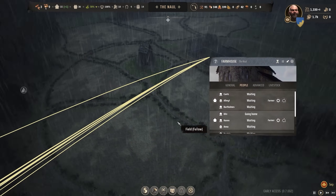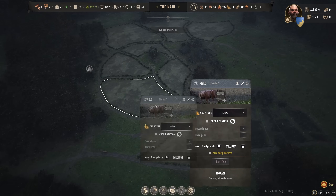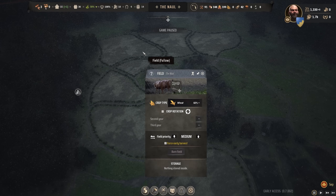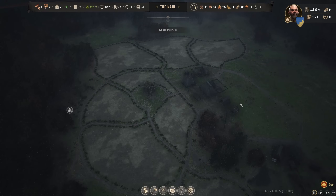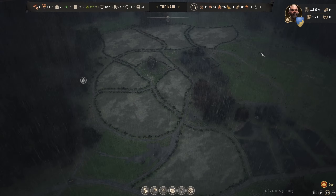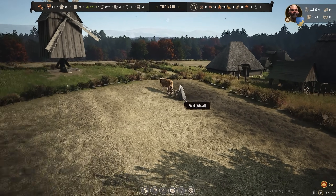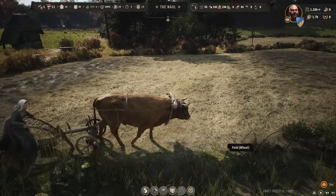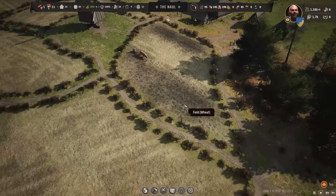It's September right now. We have a bunch of families on this but they're all just waiting, and oh my god - I know why they're not doing anything. I never assigned the fields! I'm so sorry. Right, wheat - let's get these to be wheat. All these inner fields can be wheat, we'll leave that one empty, barley on this one and barley on this one. We should have some jobs now. Oh hey, we've got action - someone's out there. Agnes! She's plowing the fields. Good job.